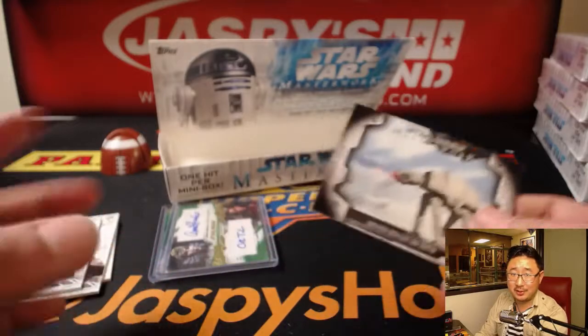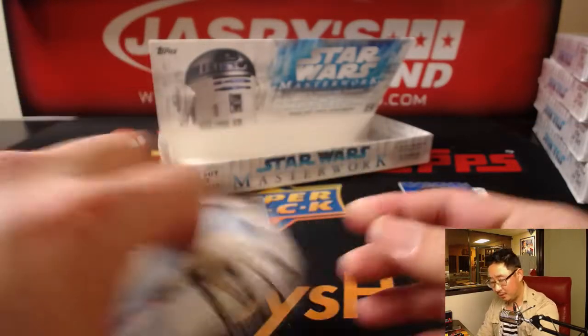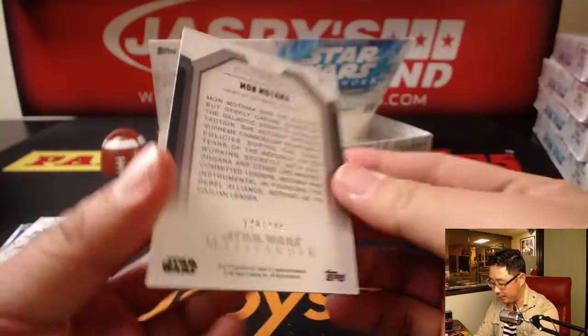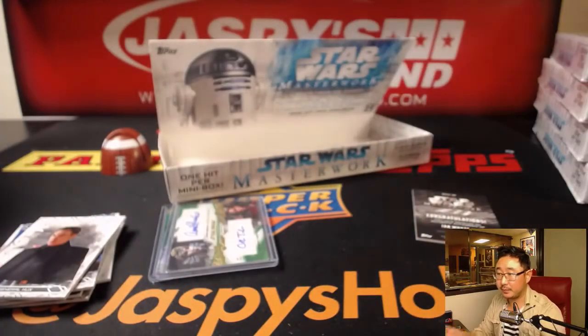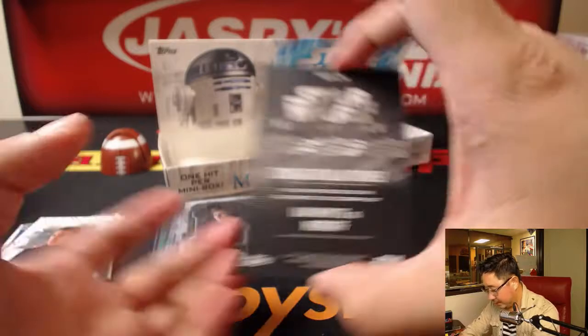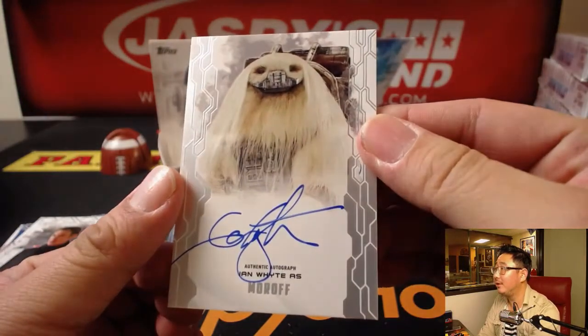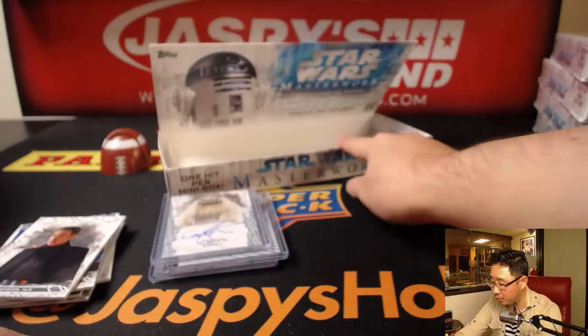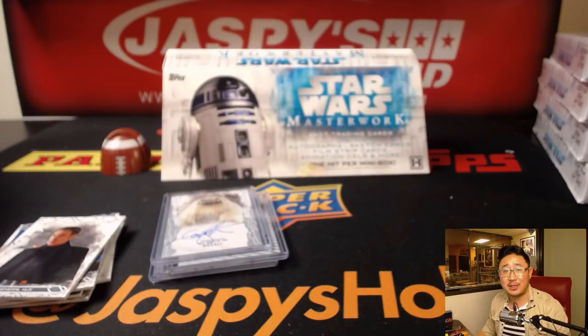Obi-Wan Kenobi and Satine — Duchess Satine may have had a thing. Blue Parallel General Hux, nice. Mon Mothma at 249. And Ian White as Moroff — nice autograph too, excellent. Two mini boxes for you, Landon. Thanks for getting into the action on jazzbeeshobbyland.com. There is more in the store. We'll tackle more of these tomorrow — Star Wars Masterwork break number 12. Thanks everyone, we'll see you next time for the next one.